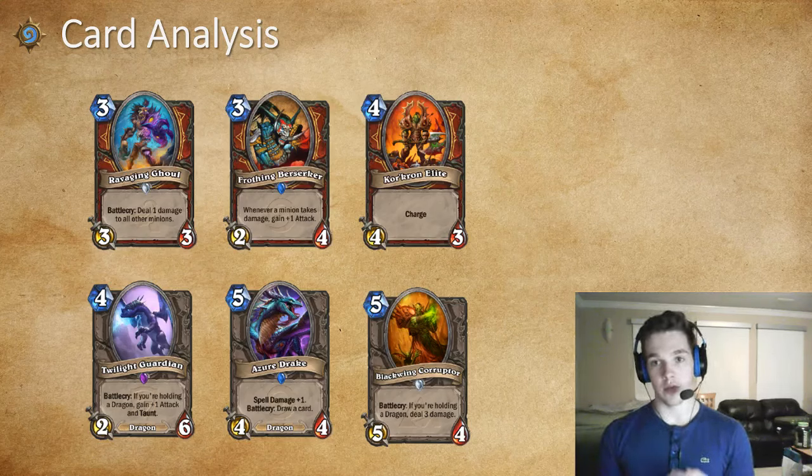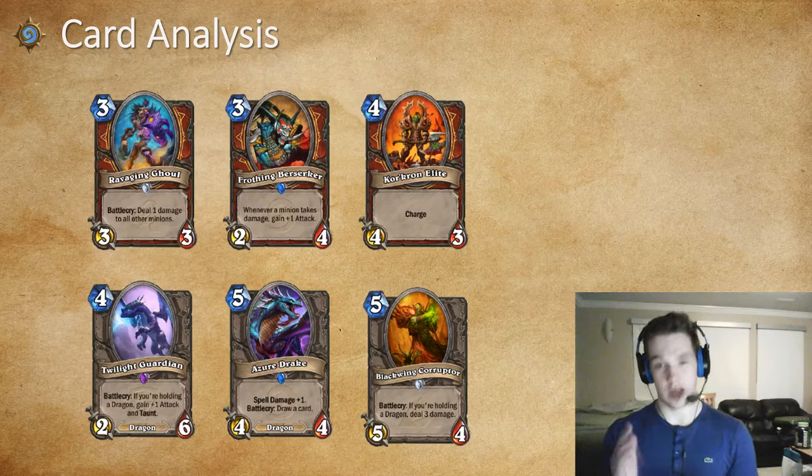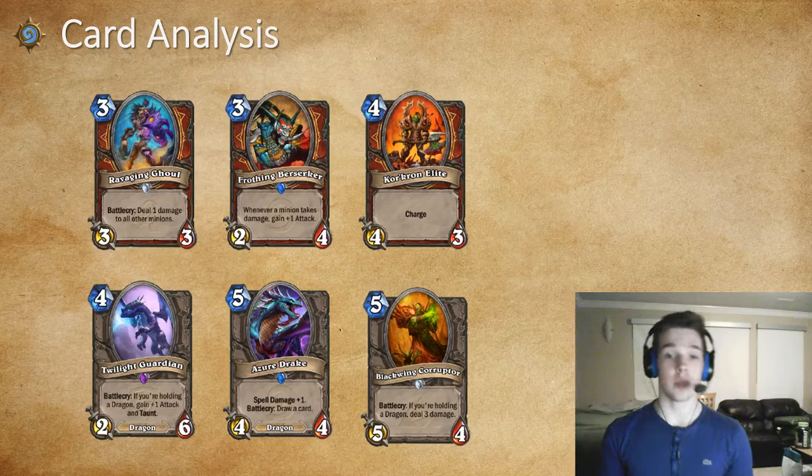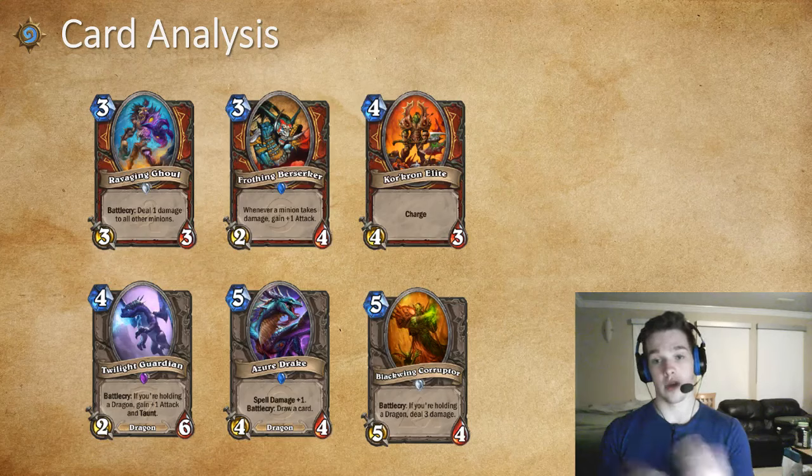Quircron Elite is really good against control decks — great against OTK Warrior as well, just to continuously pressure them. Twilight Guardian is very good — it's Ascension Shield Massive plus one health, and it also has a Dragon tag, which is huge. Azure Drake is five mana, 4/4, spell damage plus one, with cycle — really really good, and also a Dragon. The spell damage does come into play with cards like Blood to Ichor and Slam; while there aren't a huge number of spells in the deck, it does matter.